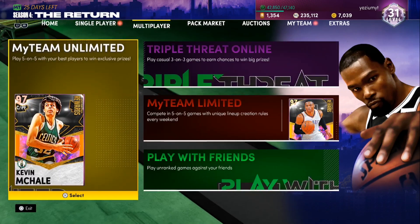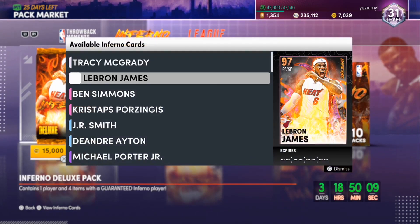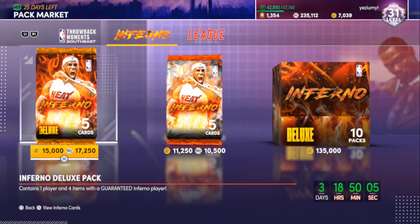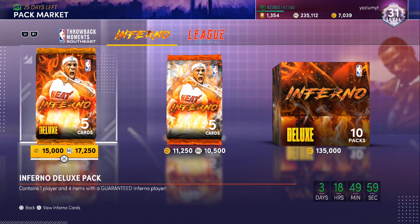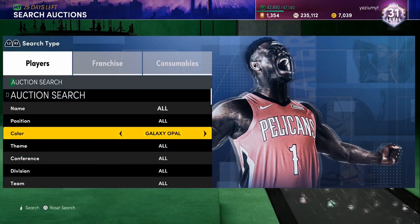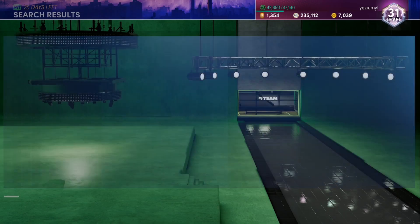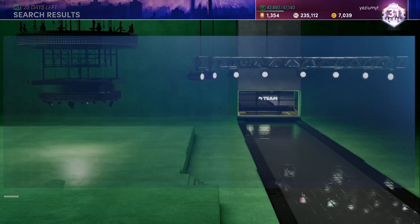2K has dropped some pretty good packs lately, some pretty snipable cards, such as these four right here, which are pretty expensive cards. As always, after I show y'all the clips, I'm gonna put the filters on the screen, so if y'all need filters, just wait till the end. I can be honest — I have been using the Galaxy OPPO filter a lot, and I haven't seen a Galaxy OPPO snipe yet.